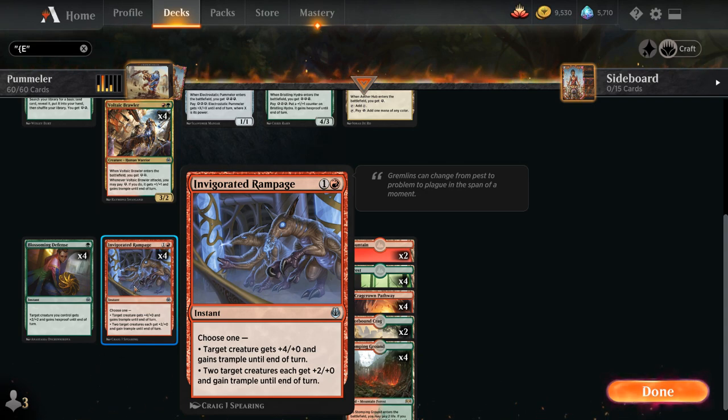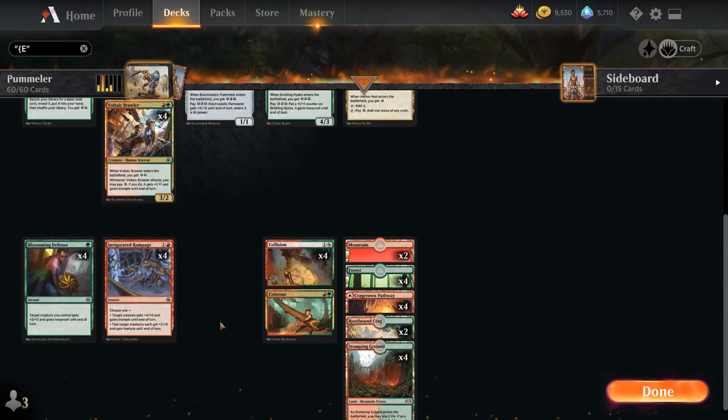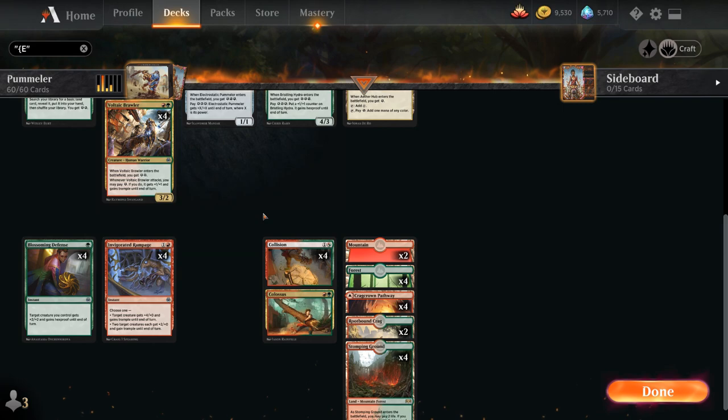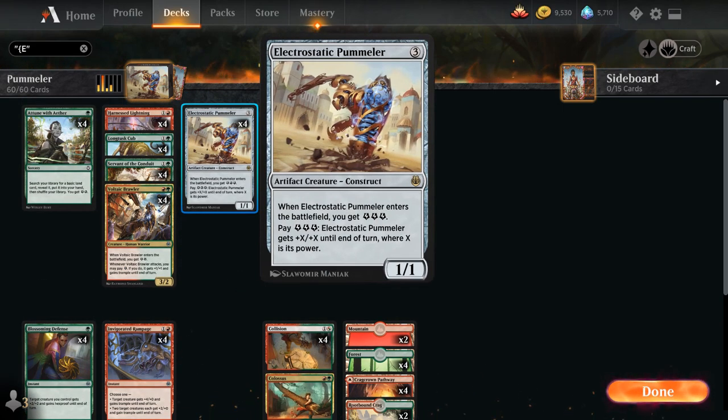Trample also comes in handy for cards like Longtusk Cub, which needs to connect with the opponent to gain 2 energy. Then we have Collision//Colossus, which has the flexibility of the Collision half dealing 6 damage to a creature with flying, while Colossus for red and green gives +4/+2 and Trample until end of turn. 6 energy represents 20 damage with Electrostatic Pummeler.